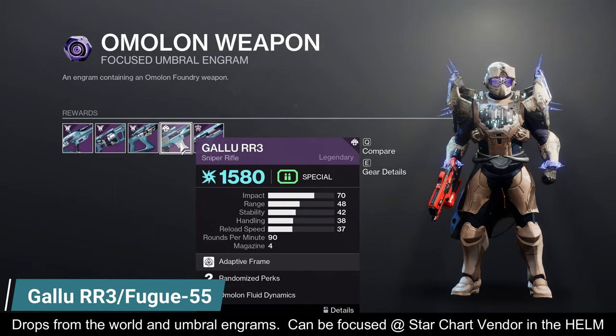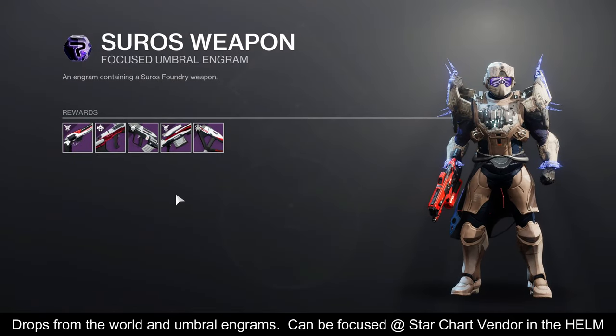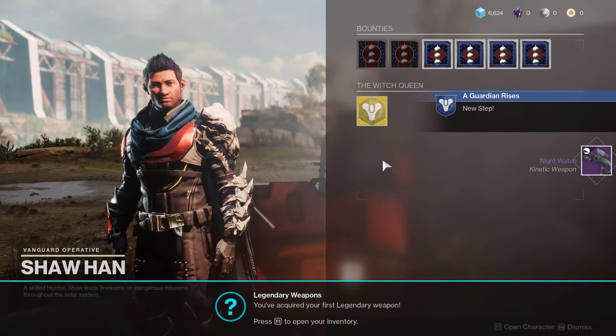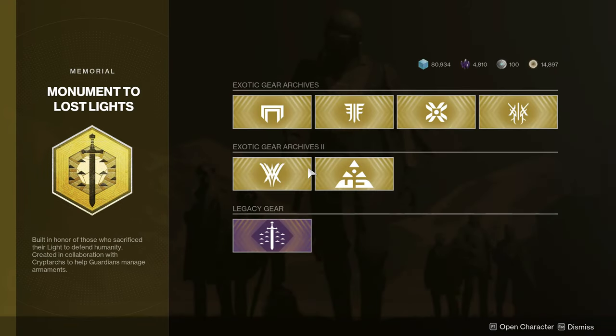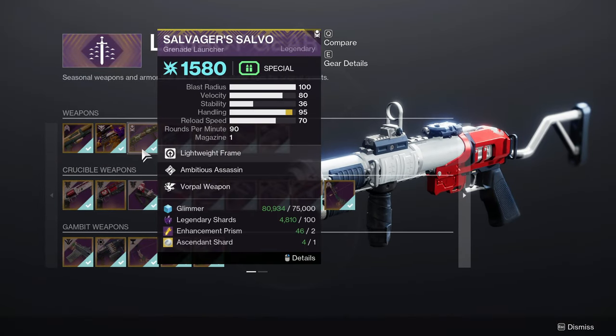Otherwise, use your Umbral Engrams to unlock the energy sniper Gallu RR3 and Fugue-55 to give you quicker options. Make sure you have your trusty Nightwatch from the New Light campaign — if you don't, shame on you, why would you get rid of the best gun? You can reacquire it by doing the A Guardian Rises quest from the Quest Archive kiosk in the tower. Then if you have a spare exotic cipher, make your way to the Monuments to Lost Lights kiosk and consider Salvager's Salvo, Point of the Stag, or Null Composure.